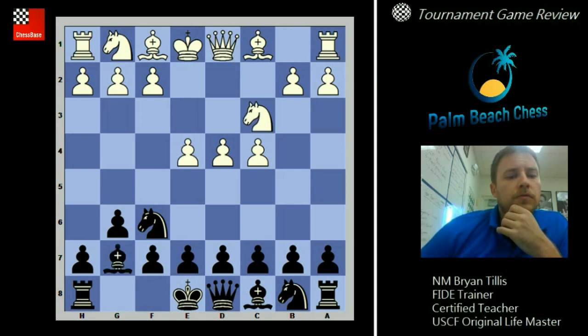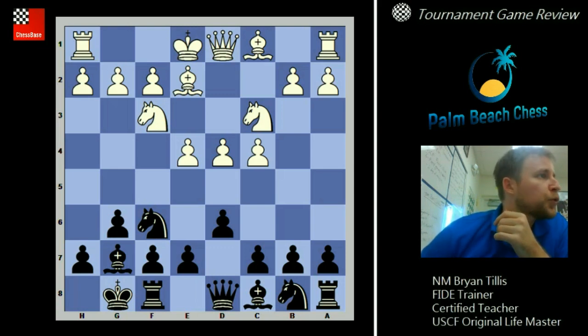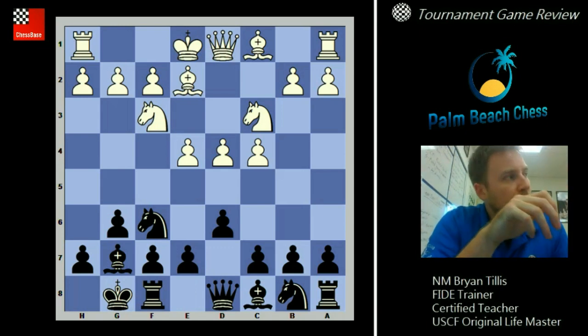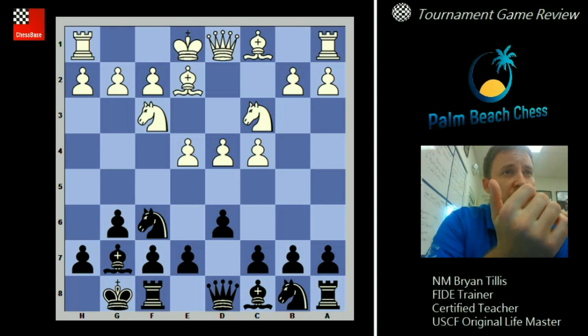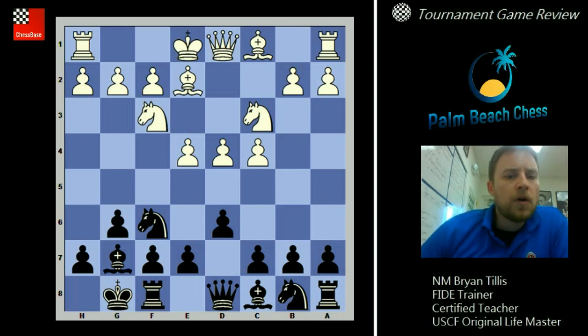This defines it as the Classical with knight f3 and bishop e2 — considered broadly one of the most popular ways to play against it. From what I play, because I play the King's Indian quite a lot, you see the Classical, the Samisch, and the Fianchetto all about the same. It's like one in three chance when you sit down with somebody, and then there's about ten or so other variations that aren't as popular.